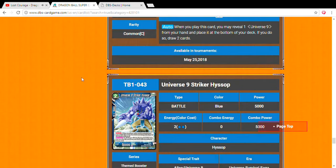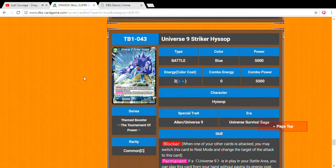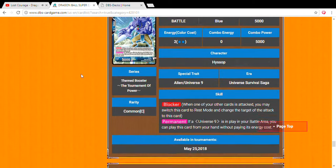Universe 9 Striker Hyssop — two drop, 5,000 power. You've got your blocker or draw effect in your battle area — he's basically the mind of the deck, we always just call it the mind of the deck.